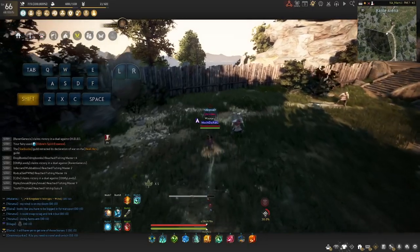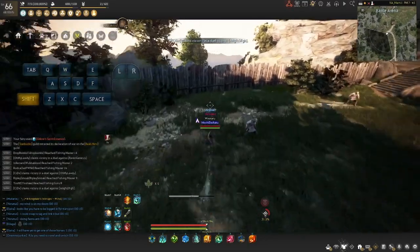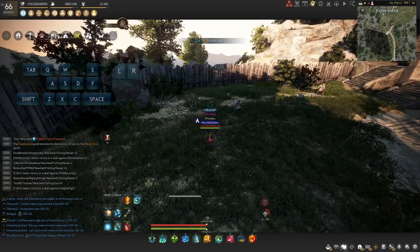Every hop ability that you do — which is Shift-A, B, W, and S — provides you a PvE iframe.